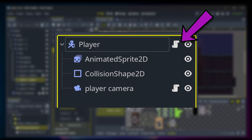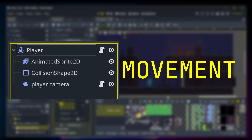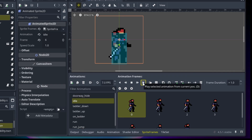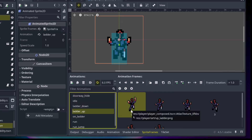There's one giant player.gd file where everything lives. Input is in there, movement is in there, abilities are in there. And let's not forget about animation blending — definitely in there. And for the first 10 minutes of development, it feels great. Everything works fine, everything is in one place.